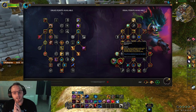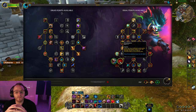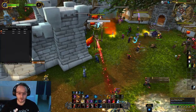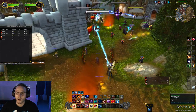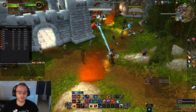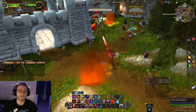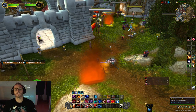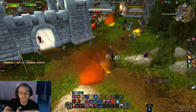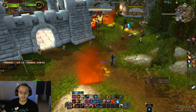Blood Talons is something you need to keep in mind. Whenever you use three different combo point generators in a row within four seconds, you get a buff that makes your next two Rips or Ferocious Bites deal 25% increased damage. So if I use Thrash, Rake, and Shred — three different generators — I get Blood Talons. It's really important to always generate Blood Talons as often as possible. The ebb and flow of Feral is: generate combo points, spend combo points, apply your bleeds, reapply your bleeds, generate Blood Talons, and spend Blood Talons. Master that and you master Feral.